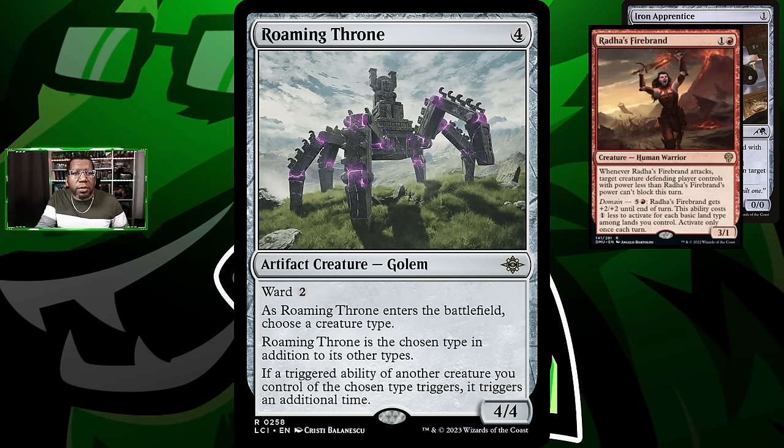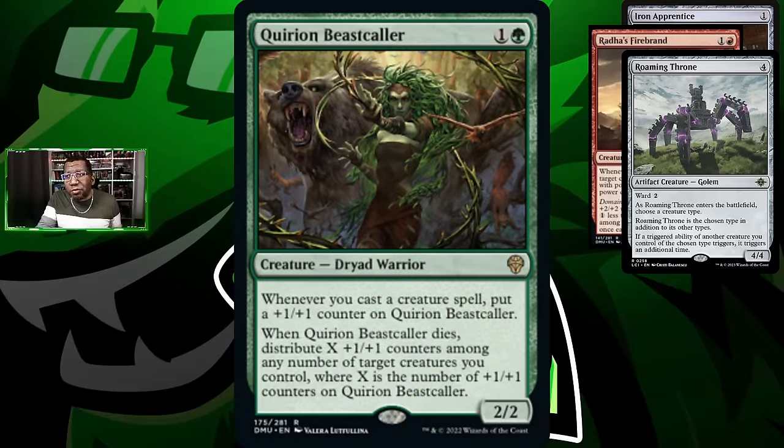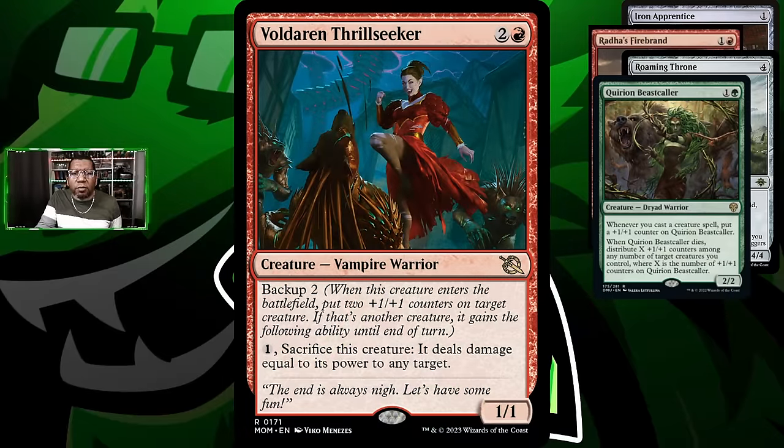Roaming Throne doubles up all the creature type that you choose when it comes into play, and it counts as one of those types. Obviously we're gonna be choosing Warrior today. We're also gonna be playing Querion Beastcaller, because this is conveniently a warrior — every time we play a creature it gets bigger. And what I also like about this is the fact that it combos very well with Voldaren Thrillseeker. You would cast a Thrillseeker, Beastcaller gets a counter, then you put the counters on it from the Thrillseeker. But then after you attack you can fling the Beastcaller, move those counters to the Thrillseeker, and then fling the Thrillseeker. So you almost get double fling damage for however big the Beastcaller is, which is actually pretty cool.